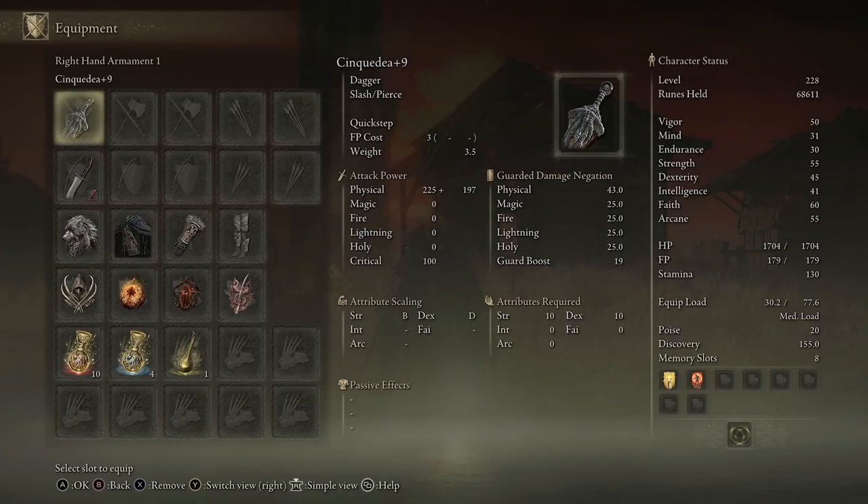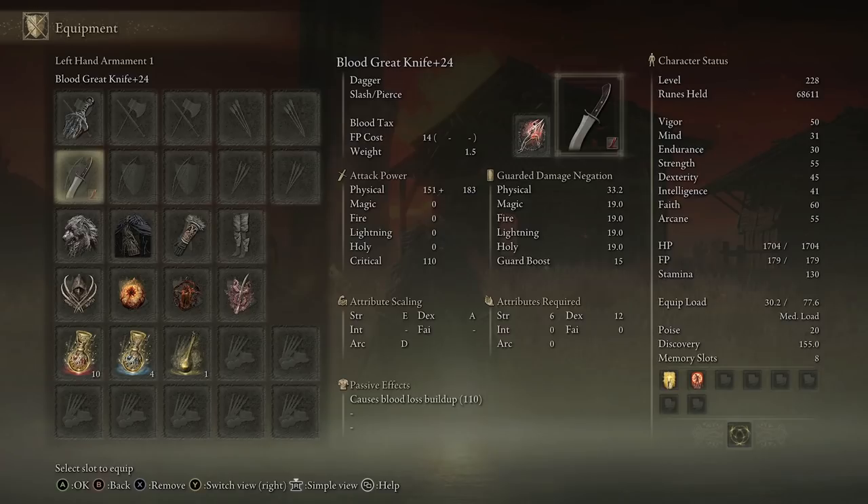Starting off we have the Cinque Dea, which is a dagger that has Quick Step as its skill — not too great. The attack power is really high for a dagger and you will not be dealing bleed with this; it's basically a secondary weapon, however we will be running it in our main hand because the skill is just much better. This requires 10 strength and 10 dex, it's got B scaling for strength when it's plus nine, and then in our off hand we have another dagger — the Great Knife — so that we can power stance and get the unique moveset from them.